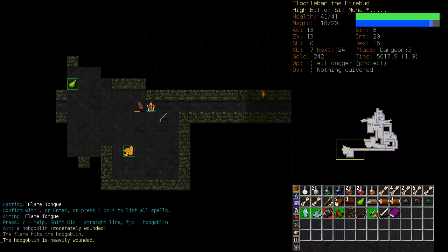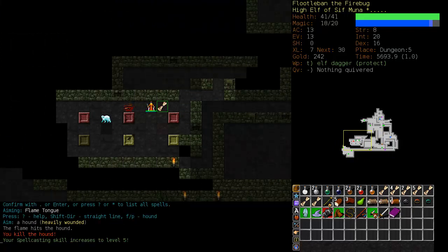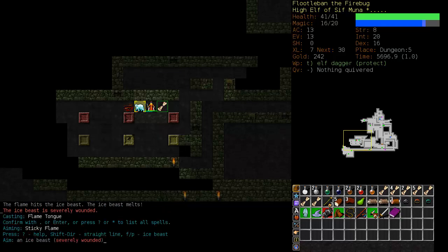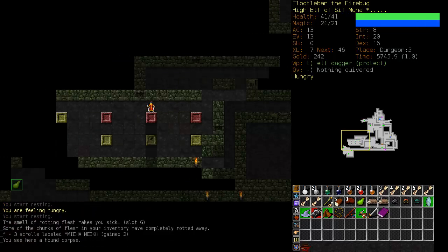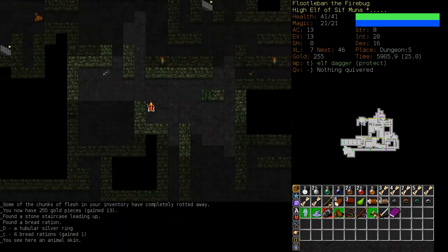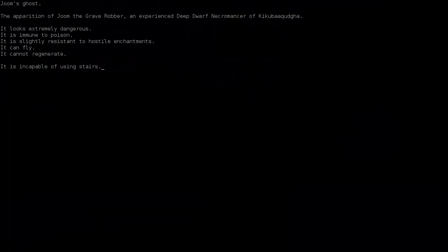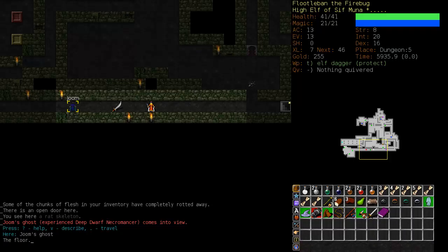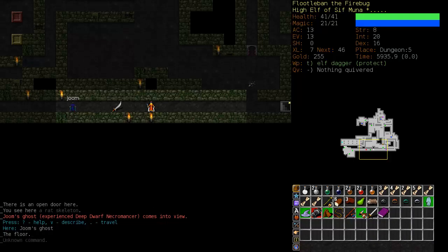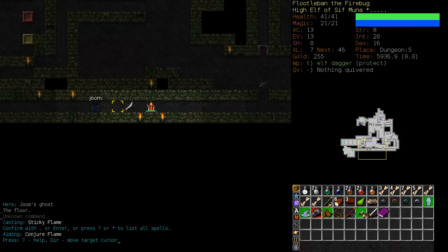The other option for dealing with that Crimson Imp is to let him follow you to a staircase and then climb up and leave him. Ice Beasts are beautiful when you're a Fire Elementalist — I just finished one off with Sticky Flame. Your fire spells do good damage to ice-based creatures. We've picked up a number of rings and we are now facing a player ghost named Joom — he's a deep dwarf necromancer.